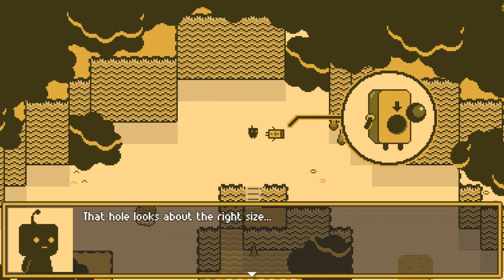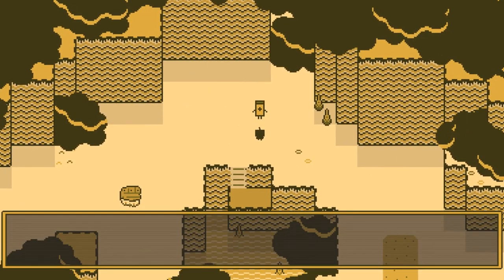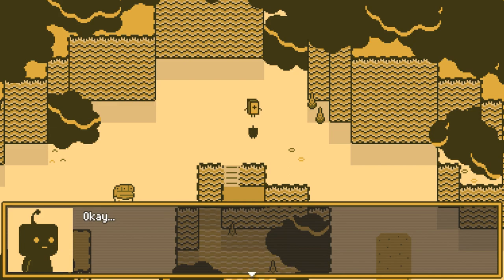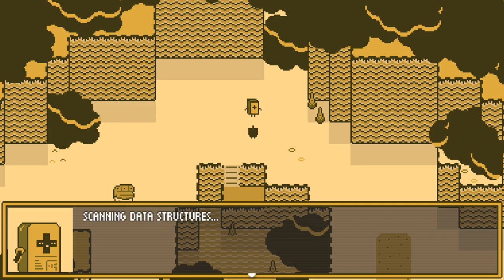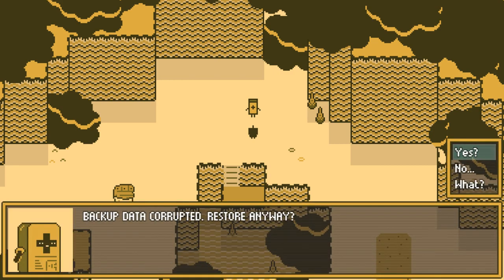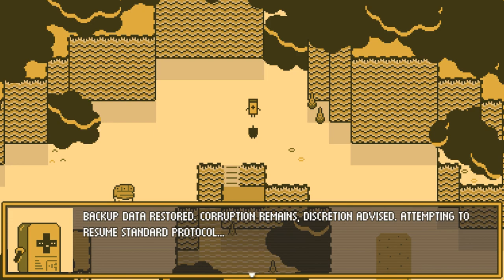I wonder — that hole looks about the right size. Click. Oh, it's standing up! Please wait. Putting up. Persona initialized. Scanning data structures. No data structures found. Yikes, that can't be good. Oh yeah, backup. Restoring backup data structures. Backup data corrupted. Restore anyway? Wait, are you talking to me? Backup data corrupted — restore anyway? Yes, go for it. Backup data restored. Corruption remains. Discretion advised.